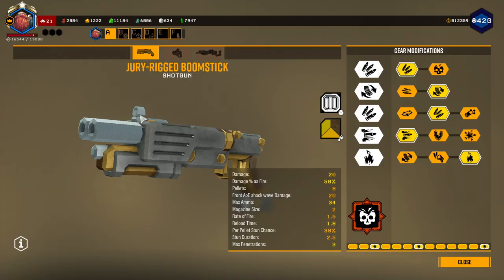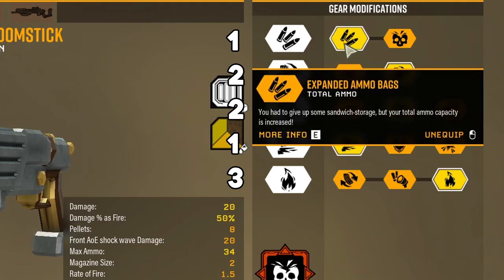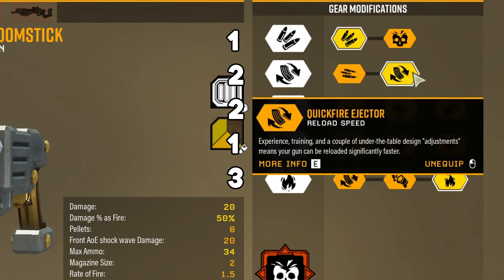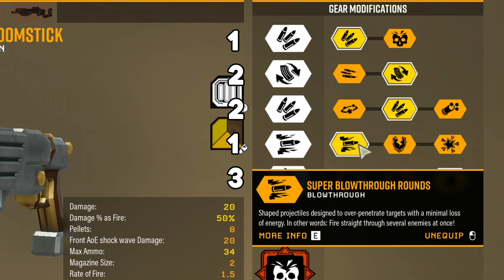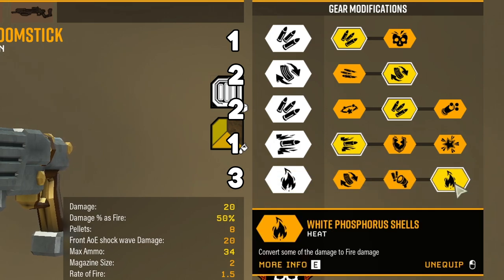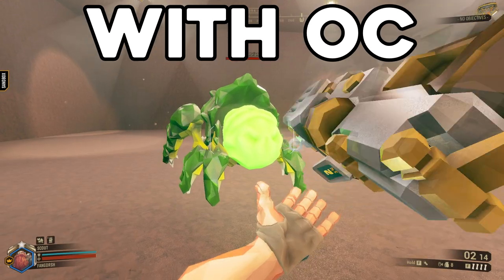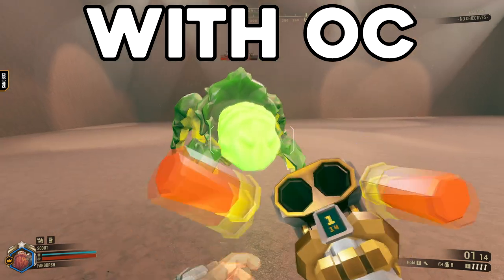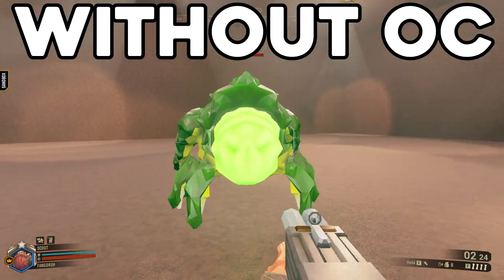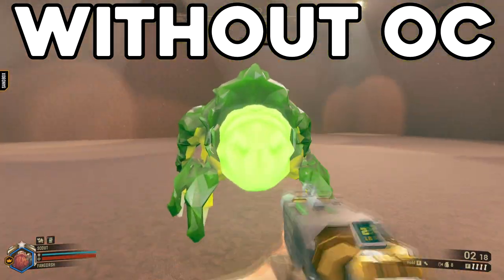Then for the Jury Rigged Boomstick, how I have it built is: more total ammo in Tier 1, reload speed in Tier 2, more total ammo in Tier 3, super blowthrough rounds in Tier 4, and heat in Tier 5. Then for the Overclock, Jumbo Shells — basically it just gives you a huge increase in your damage, but at the cost of significantly less ammo and a longer reload time. That's just the trade-off you get for more damage.